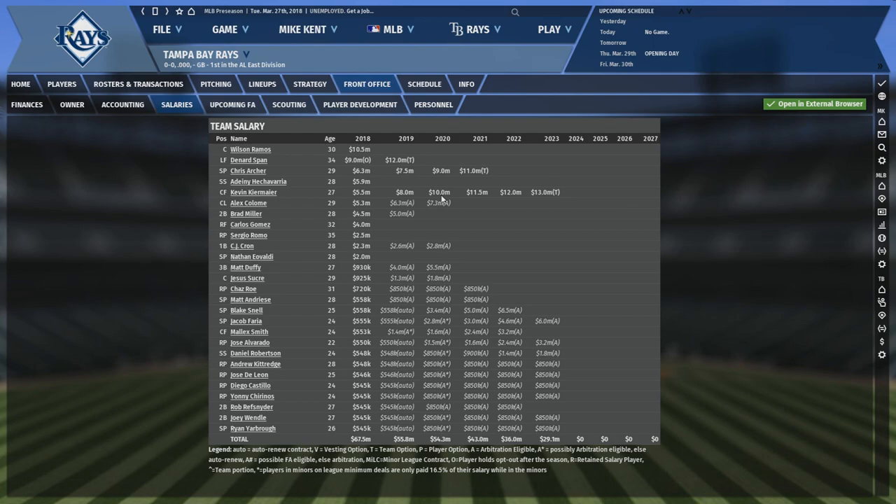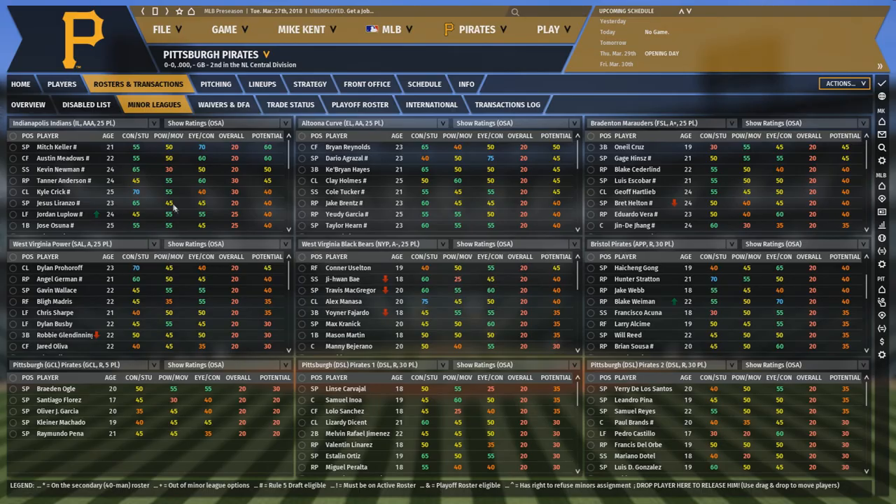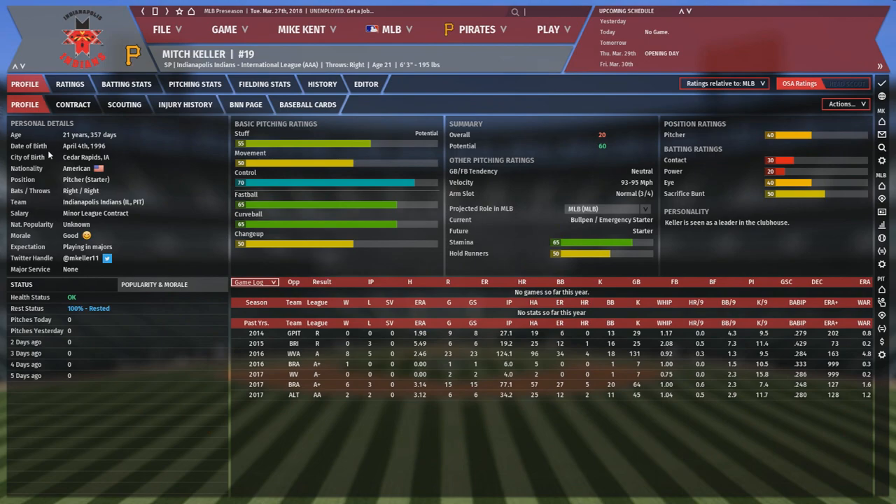So if you want a challenge of building around a limited budget, the Rays would be a good option. How the mighty have fallen. In 2015, the NL Central had three teams make the postseason with more wins than the top AL team, and the Pirates were second in that division with 98 wins. Unfortunately, that was the last time they made the postseason.